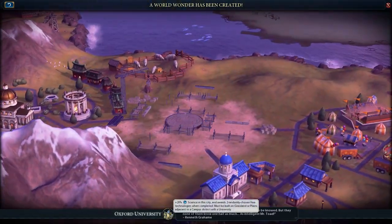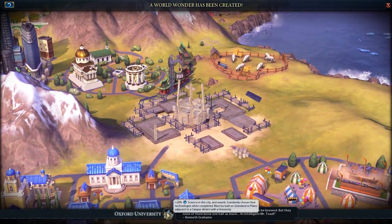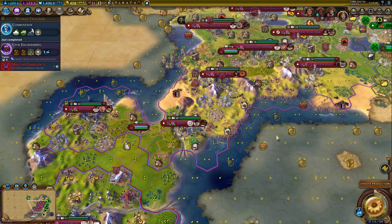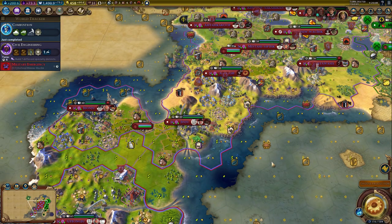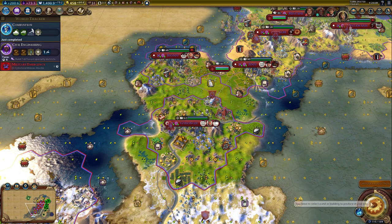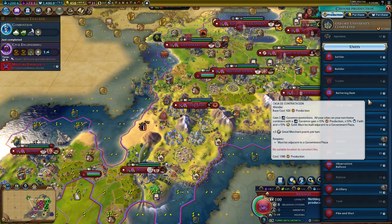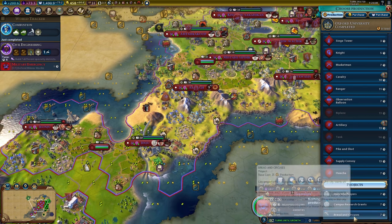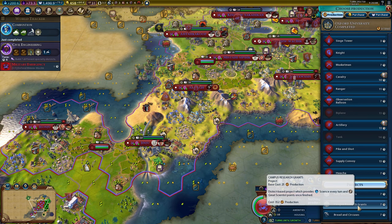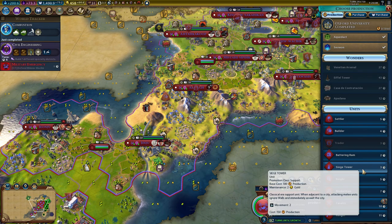Zulu construct to pillage an enemy holy site. We got Oxford - 20% science in the city awards two randomly chosen free technologies. I forgot we were doing that. That gave me plus four. Let's just do campus projects.